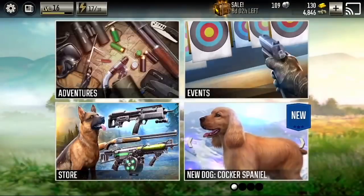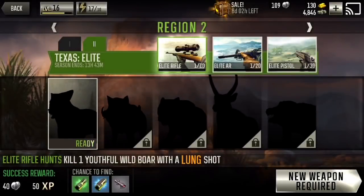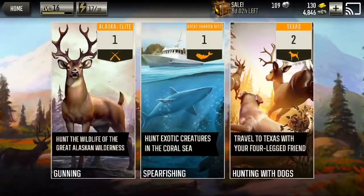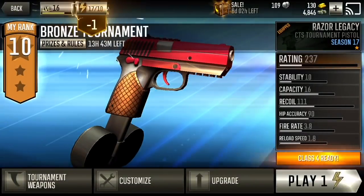I have beat both of them before because I've won all three tournaments, but I haven't really won this tournament recently — I haven't been playing as often as I usually play this game. But there's Region 1, and how to get to those Elite Hunts is you just go to Region 1, and then there'll be a tab right next to it and you just click it, and that will open up your Elite Hunts.